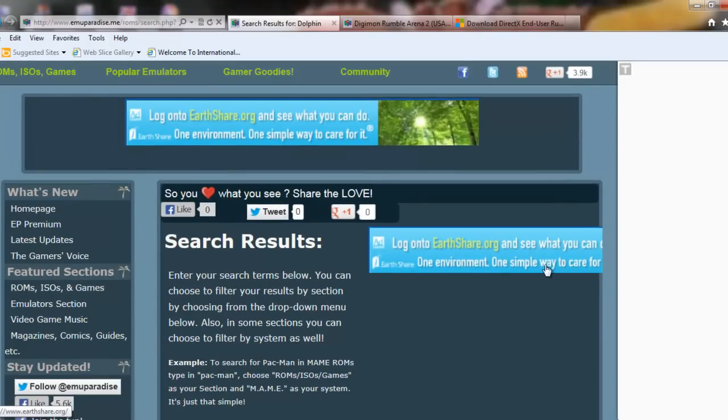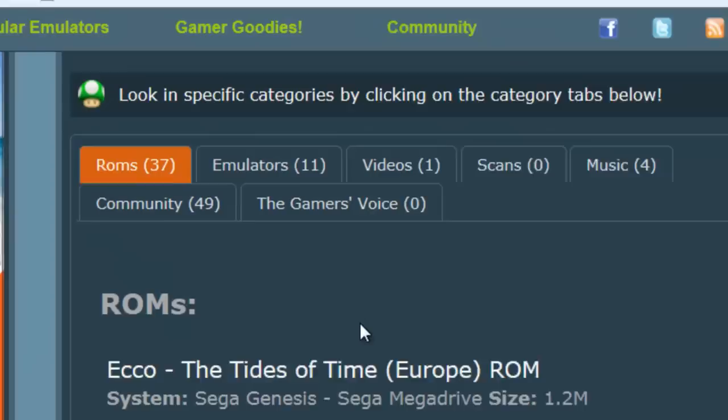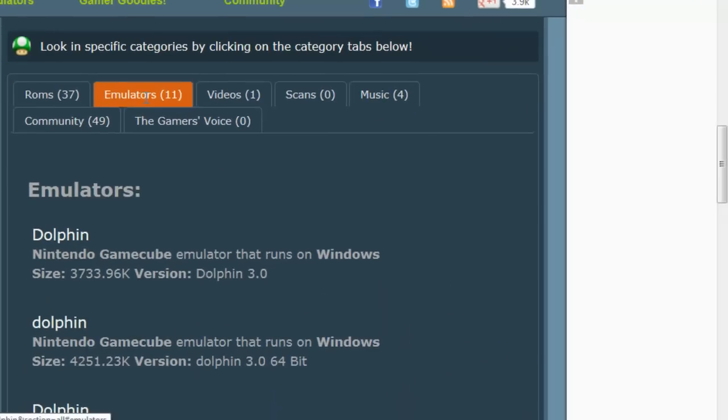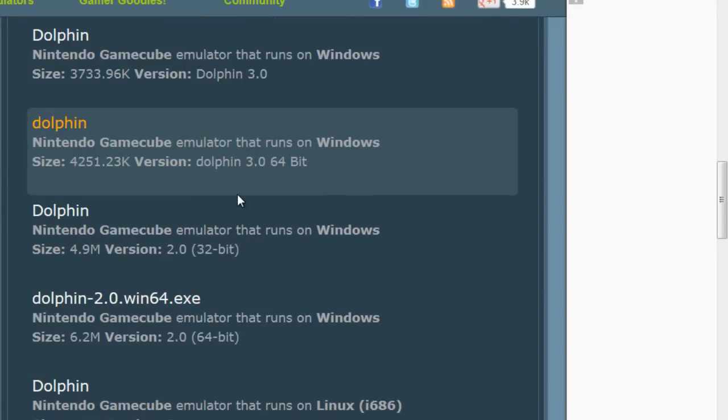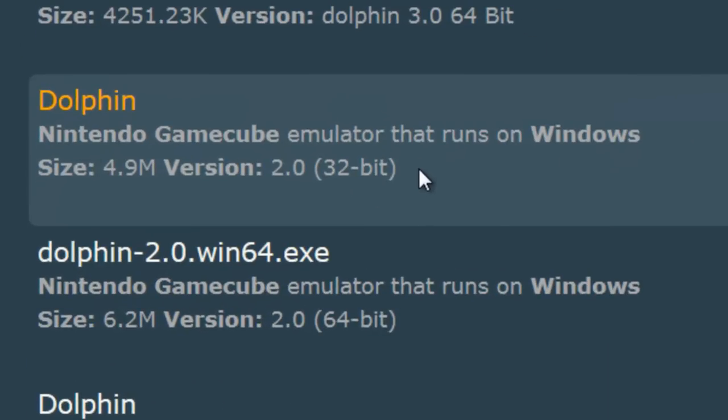Now I scroll down and you should see many buttons. Make sure you click the emulator. After you click the emulator, you should download the 2.0 version because that's what I installed and it should work for playing. Don't forget it has 32-bit and also 64-bit. I downloaded 64-bit because of my Windows, then you should choose yours.